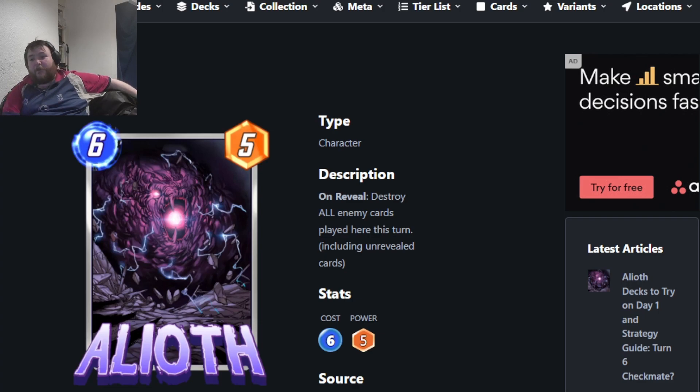A'Lyoth is the brand new card — a 6/5 that on reveal destroys all enemy cards played here this turn, including unrevealed cards. This pretty much makes him a perfect Galactus card. You can't lose if you play Galactus and you have A'Lyoth in hand, because you're probably going to have initiative if you're playing Galactus.